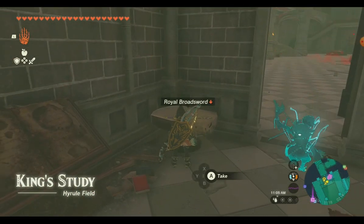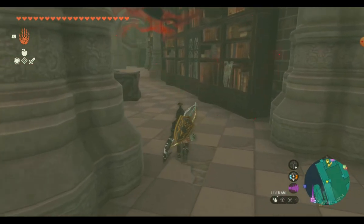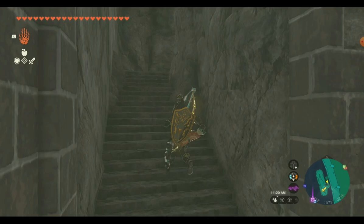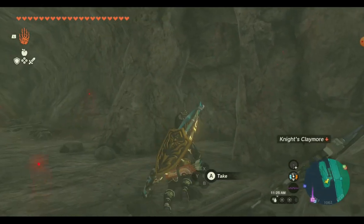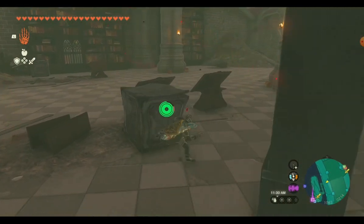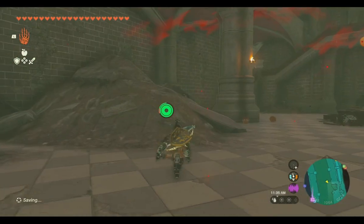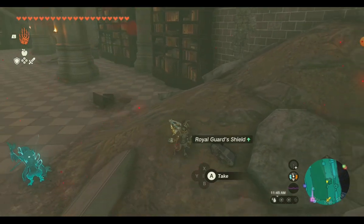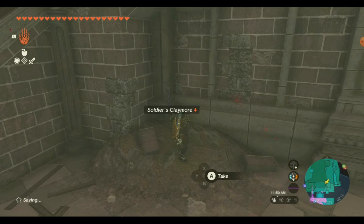We're going to hop over this ledge and turn around. Open this little doorway — there's going to be a royal shield and a royal broadsword. Angle over to the right and open up this one, then go up the stairs and find a nice claymore. If you're not very confident with shield surfing, you might want to take one of these doorways up the stairs. There's a royal guard shield here — sometimes there are arrows, sometimes not.